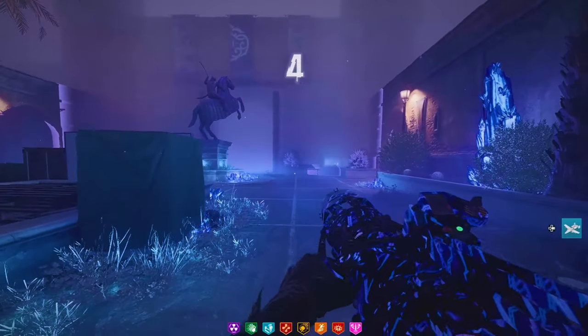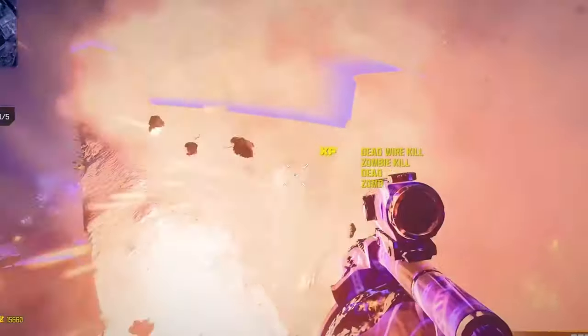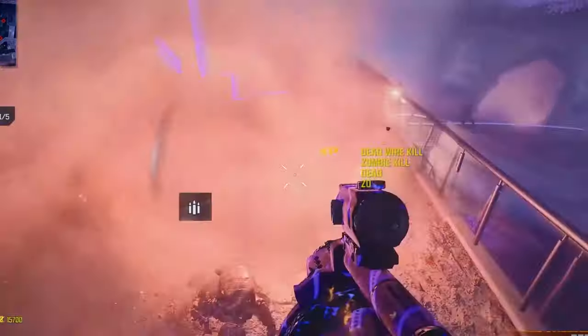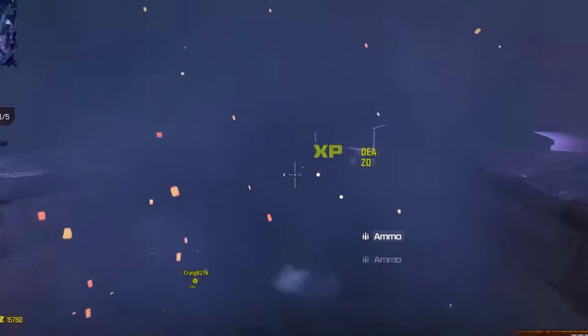What's going to happen is if you don't make it or you don't finish what you want to do, if you do manage to die — don't worry, just bleed out and close the game. When you come back into zombies, your Tombstone is going to be there. Go ahead and activate it, get all your stuff, and try again. You can keep doing this until you've done all the challenges or whatever you want to complete in the Dark Aether.